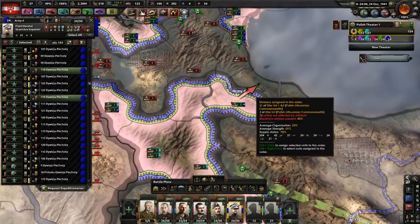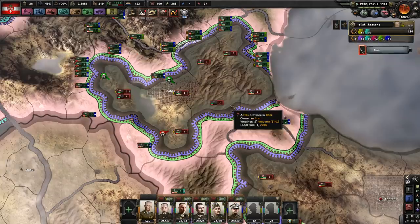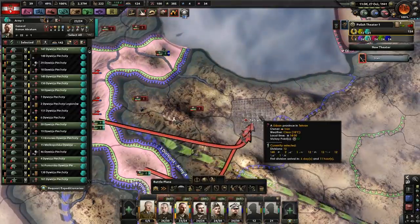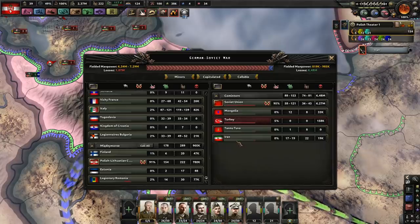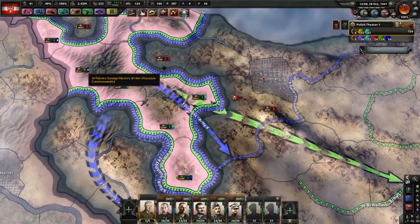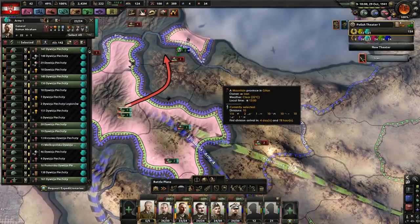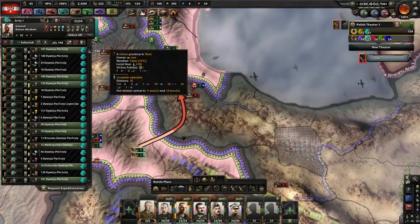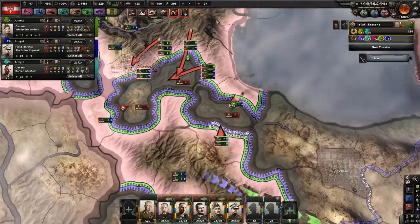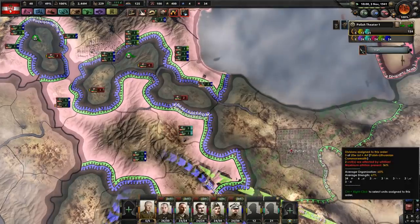We're going to get an encirclement on everything you got. That's a full encirclement against Tehran — their organization is going to be quite low. Get to Tehran. We'll pitch that one that has 20% or less. I think at this point we could actually just end it. I just want to make sure we get at least one victory point with Tabriz, for example. I don't want to risk this failing. We waited too long to actually make this work — I have to actually get a return on investment.